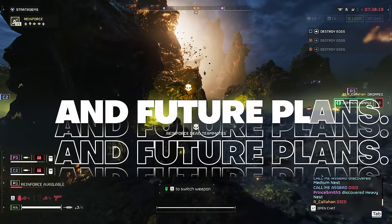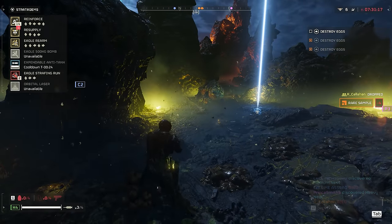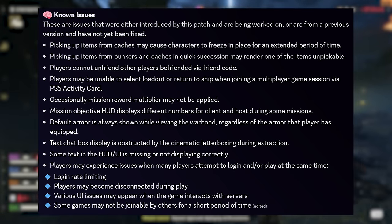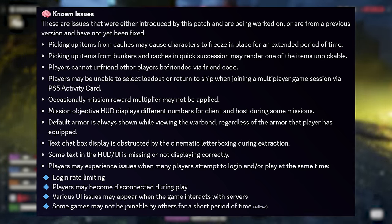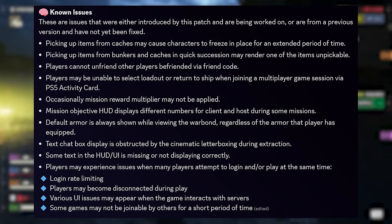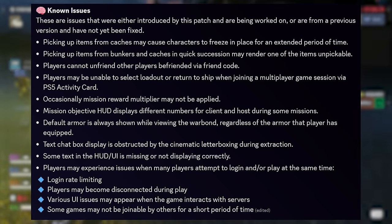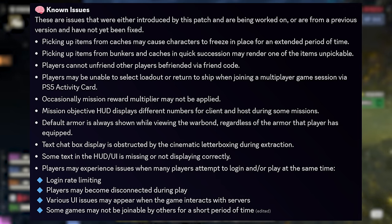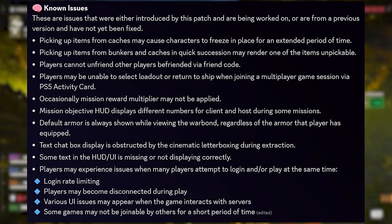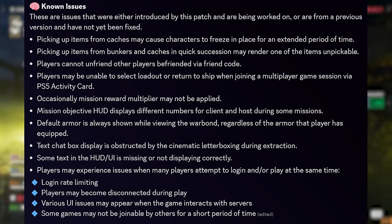There's a very lengthy known issues area — these are currently not fixed, but the dev team sees them and is working on fixes. These include: crashing issues after several high-power stratagems are deployed; picking up items from caches taking way too long; characters stuck and frozen when interacting with caches; bunker items unable to be picked up; no loadout selections on PS5 after using the activity card; HUD displaying different numbers between client and host; default armor showing while viewing a war bond; text chat box covering cinematics letterbox while extracting; and login rate-limiting disconnects, UI issues, and games that are not joinable.